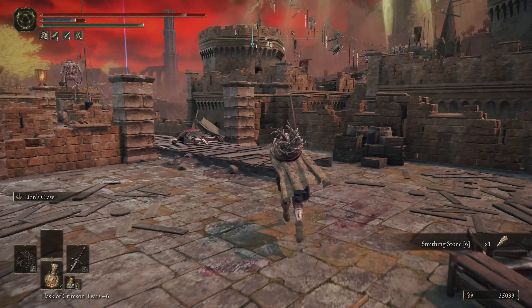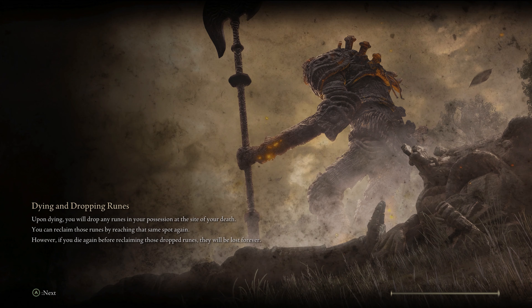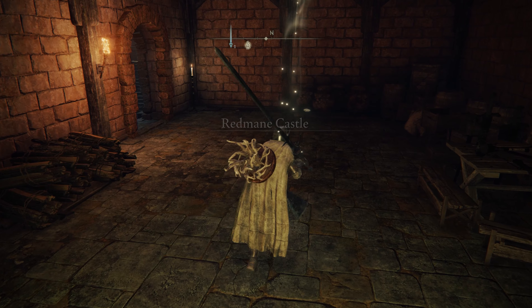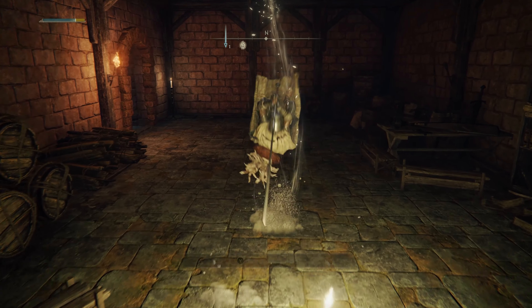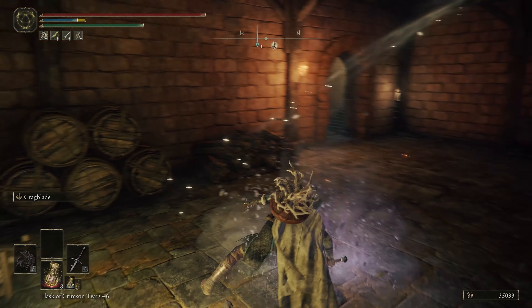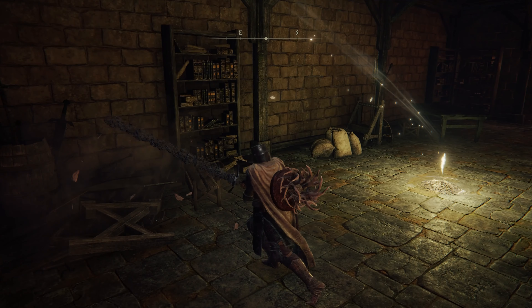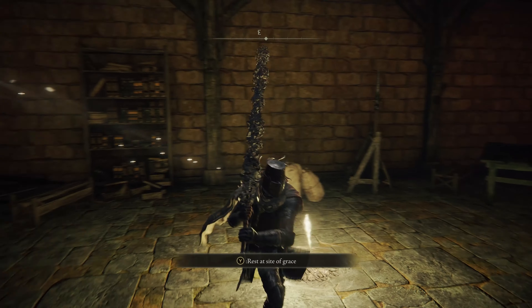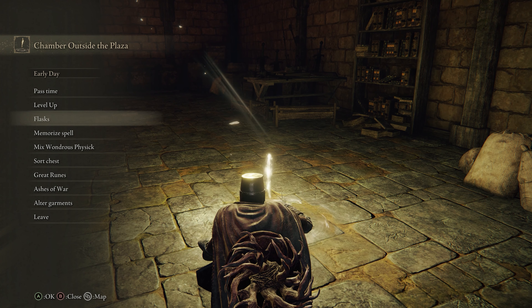We grab a Smithing Stone 6 up here and that's all up here. Back to the chamber outside the plaza. The boss we have up next is a tricky one so I'd rather do some actual coverage of it. Instead let's talk about some of the ashes of war we just picked up. Lion's Claw: very fast, very high knockdown potential, can pancake a lot of enemies — if you want something that's quick and high damage you really can't go wrong. Crag Blade is also a very strong choice if you want to focus on your weapon's raw potential; the big thing is the additional poise damage. It's not going to do anything flashy but the knockdowns — I'm a big fan of the charged heavy knockdowns — and Crag Blade amplifies that potential even more, very strong for getting the job done.